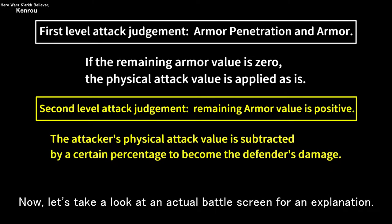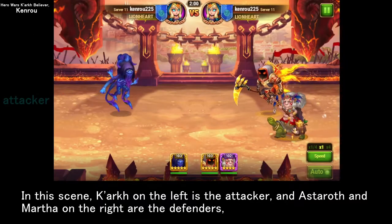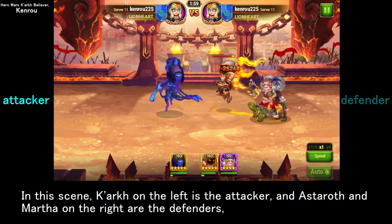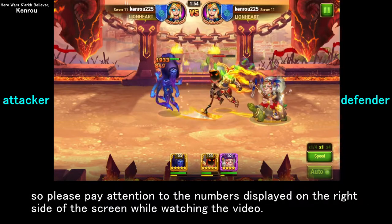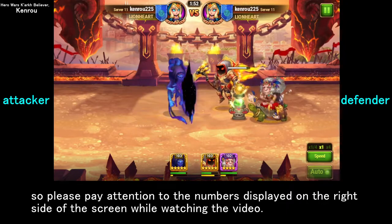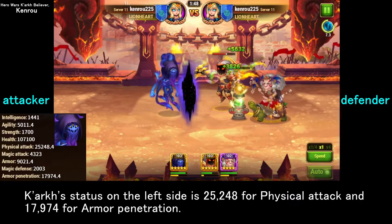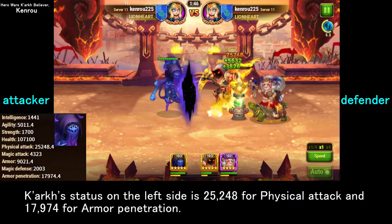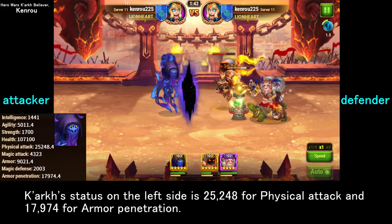Now let's take a look at an actual battle screen. In this scene, Kark on the left is the attacker, and Estroth and Martha on the right are the defenders — please pay attention to the numbers displayed on the right side of the screen. Kark's physical attack is 25,248 and his armor penetration is 17,974.